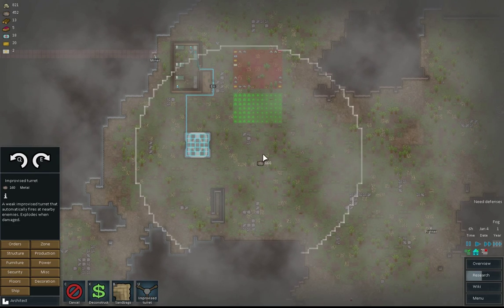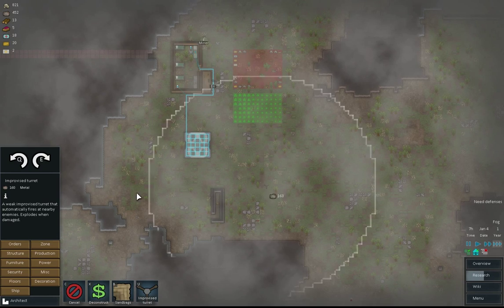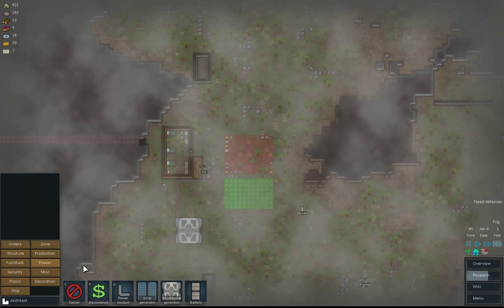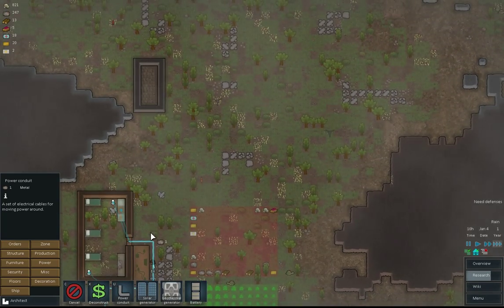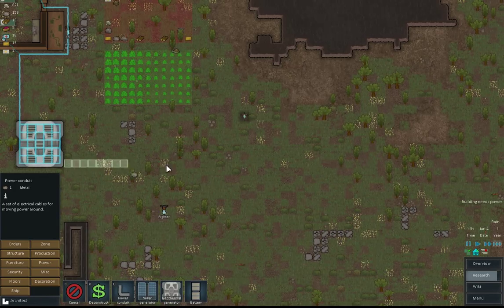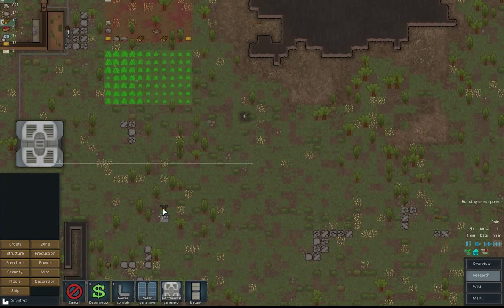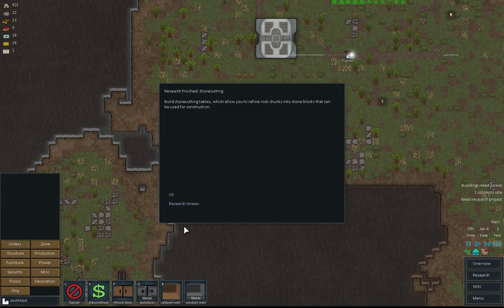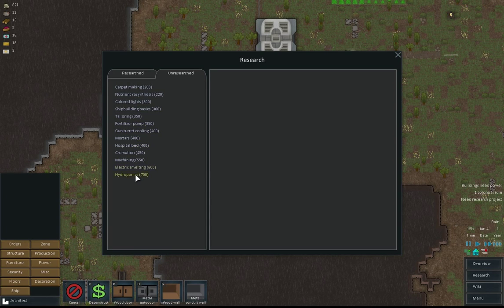Let's just build some turrets. We won't build one there, but we will build two more here — very expensive. I don't know if I've quite got the metals. That should be enough to cater for both of them. I'm going to go into wood wall. Wow, she's just chewing through that, isn't she? Or hydroponics — let's do hydroponics. What am I going to do with Erie when she's done the research?